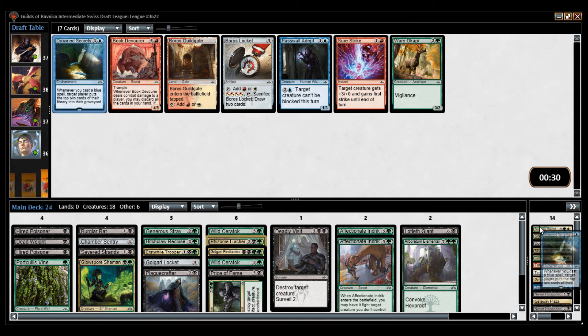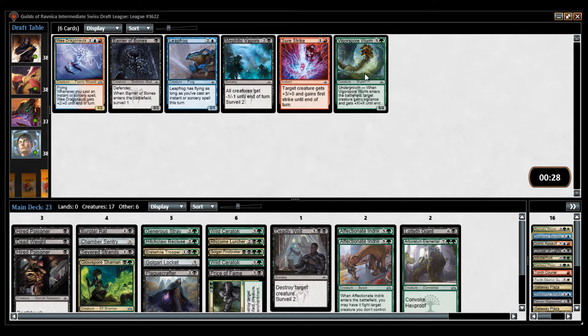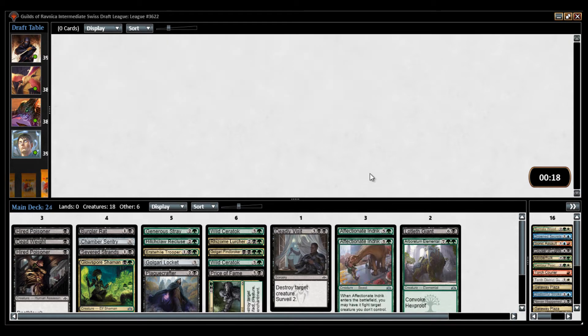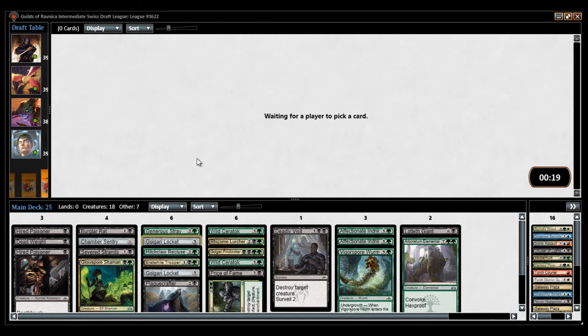So let's cut the Portcullis Vine, I think. We did win this. I think that's a much better version of the 2BB 2/3, because just the 2/3 is just so bad. Another Golgari Locket — I may play two. Let's see. Maybe I can brew a Ceratok.